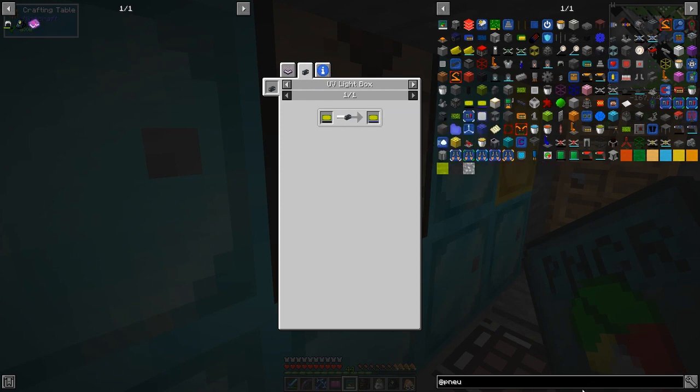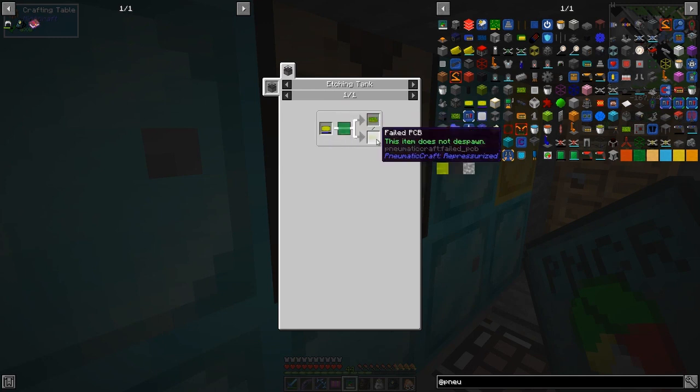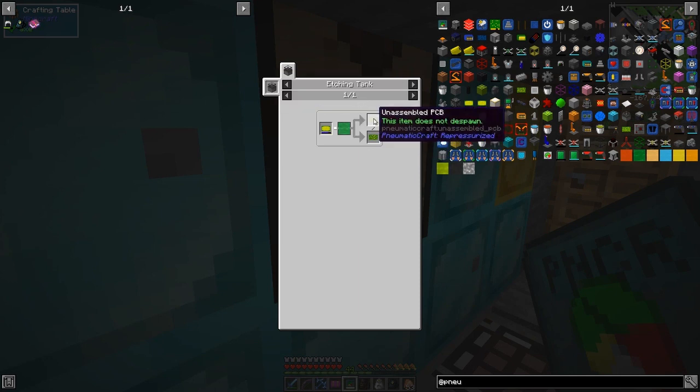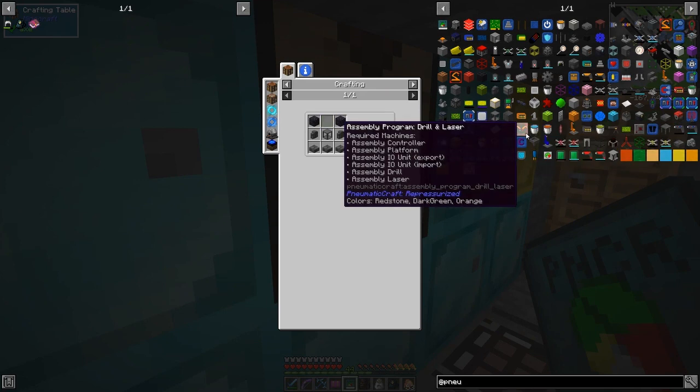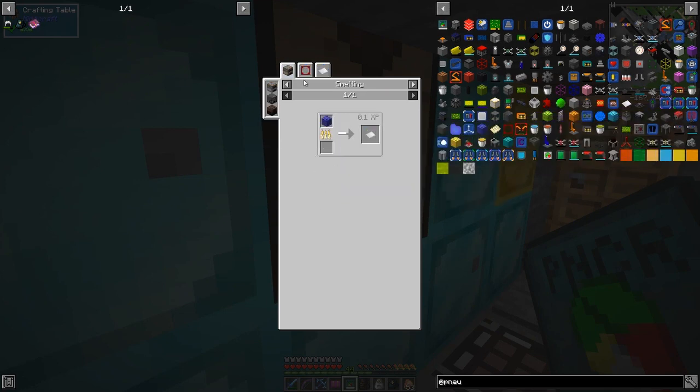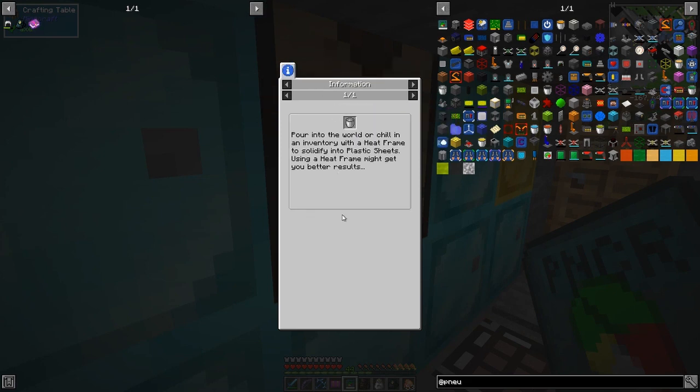So we need to make plastic. The way to make plastic — you're etching PCBs, and the higher this is the higher the chance of it succeeding to an unassembled PCB. This is the etching tank. Looking for the plastic recipe — so we need to make molten plastic. That's basically put into a heat frame to solidify into plastic sheets; using a heat frame gives you better results. Pour into the world or chill in an inventory with a heat frame.